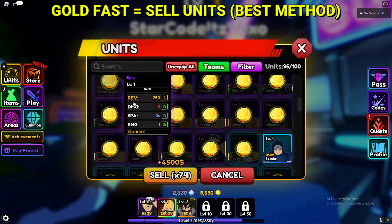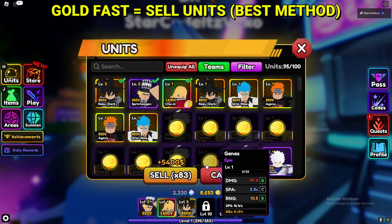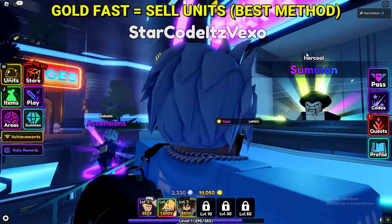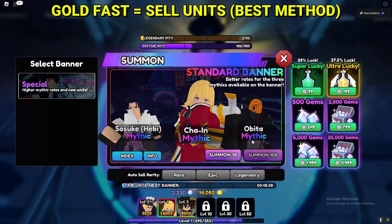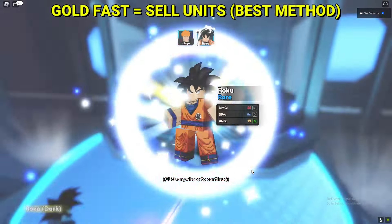I'm only level one, and the reason I got this many gems is by using codes. So there's no excuses, to be honest with you. As you can obviously see, this is how you can get yourself a ton of gold.